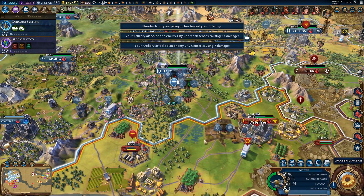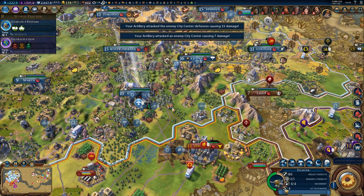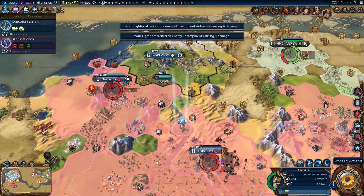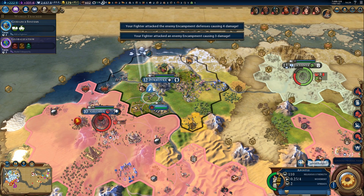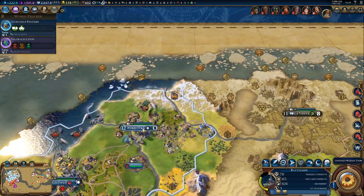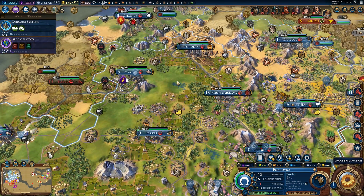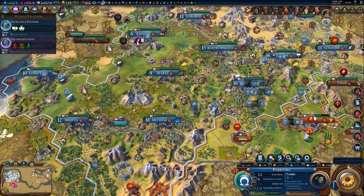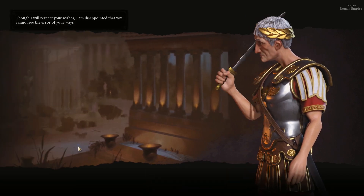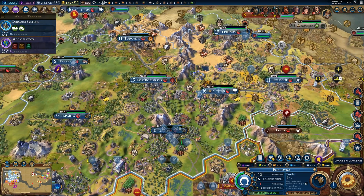Let's pillage this — so that heals us, which is nice. Let's keep attacking the city. We could really use one more artillery here, and we are recruiting one but it will take a few more turns. Let's attack the encampment still. And the apostle can try to convert the city — we got two more spreads, which means we can use one safely. Was that enough? It was not enough. We got six religious citizens — one more missionary should be enough. Also, Rome has an apostle. Stop spreading your religion, Rome.